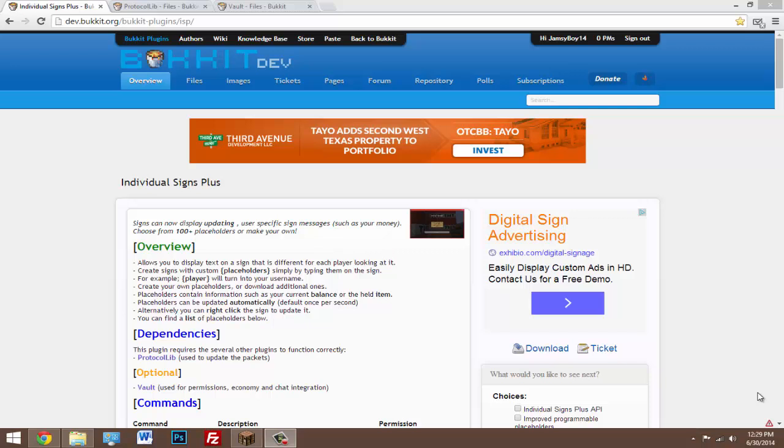Today I'm going to be doing a tutorial on the plugin called Individual Signs Plus. This lets you have signs that show data for each player on one sign. If you have a sign with stats and all your players look at it, it'll show the individual stats for each player that's looking at it — so it's not going to show the same thing for everyone. It's a really cool plugin.